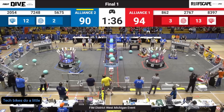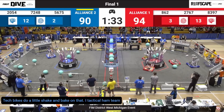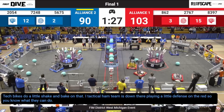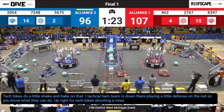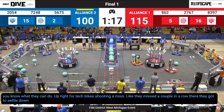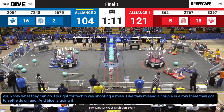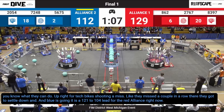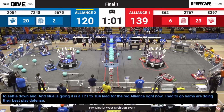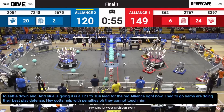Strikeforce is able to utilize super cycles pretty effectively, and same with 862, switching to LG to evade the defense of 7248. At 1:35, 8397 finds spots on the wall to pick up Coral — it's really effective for the Lightning team player to throw it right up against that wall, allowing a simple low cycle for 8397 to put points in the trough, as the Red Alliance looks to fill up the reef. Although this isn't as high a level as district championships, it's really cool to see triple offense working effectively at the district level.